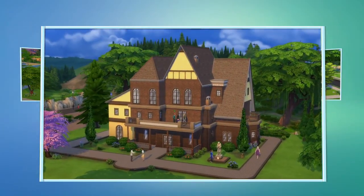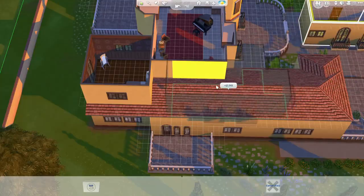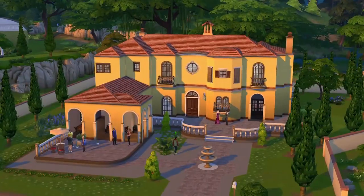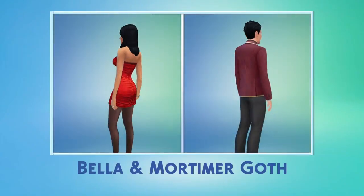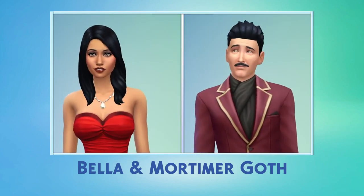In The Sims 4, I can create homes with more detail and more personality than ever. Building is faster and easier. In an earlier video, we created Bella and Mortimer Goth. Now let's create their home.